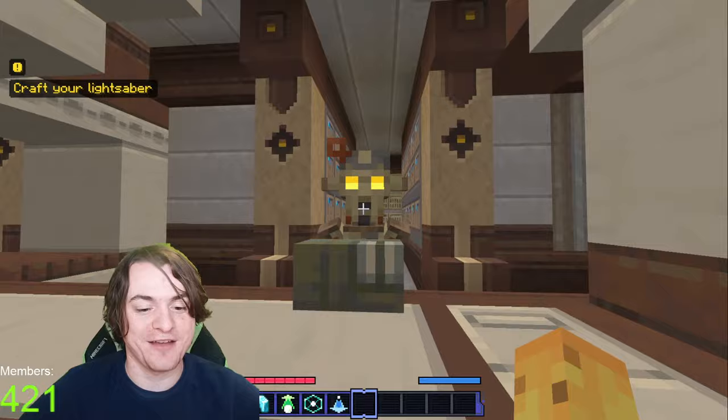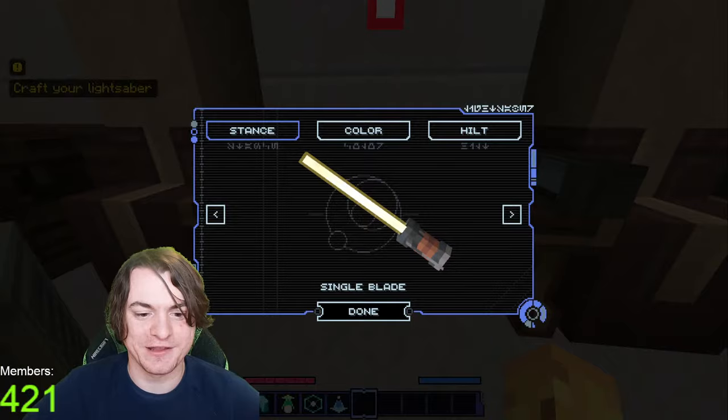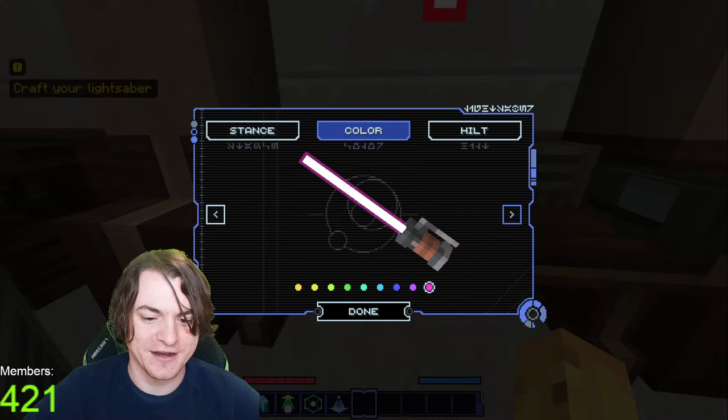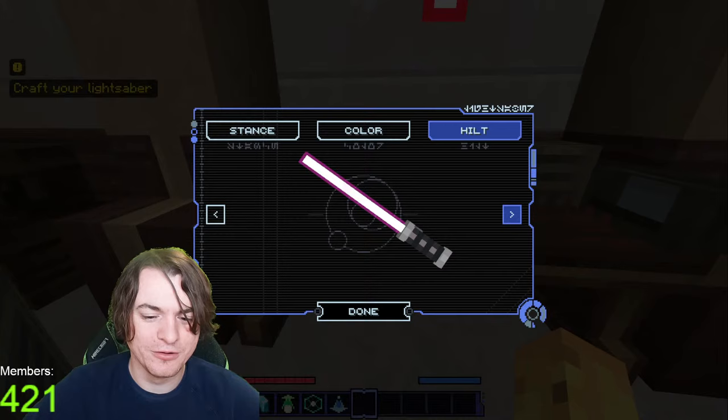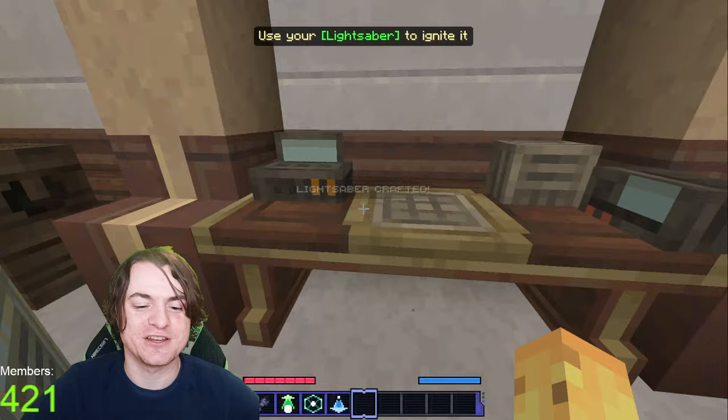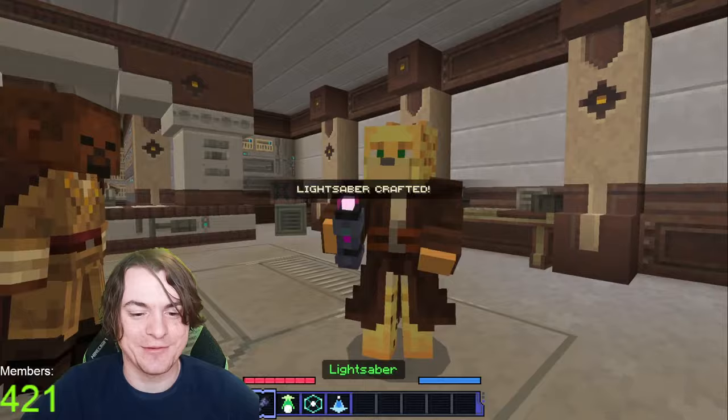Remember chat: no Star Wars, no religion, no politics — that's a rule we have here. So he gave me options — I can go to one of these benches and I get to pick the color. Okay, what's the silliest color for a lightsaber? Definitely pink, right? What's the hilt? I want it to look like a sword. This one looks like a glass you'd hold something out, which is cool. We'll go with that — kind of futuristic. Single blade, double blade, dual blades. I'll go single blade just because, you know, that's fun enough for now.